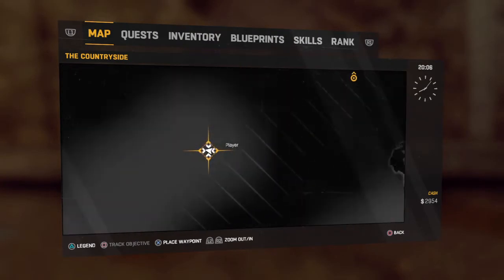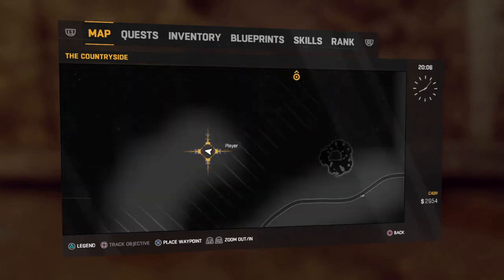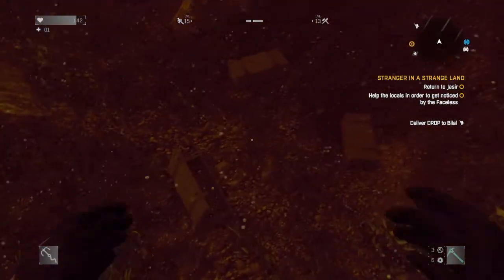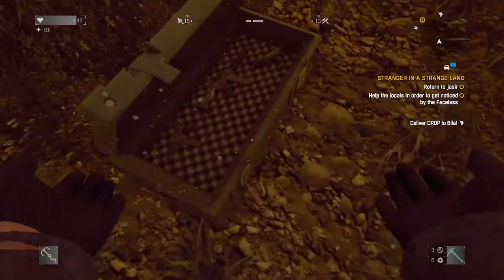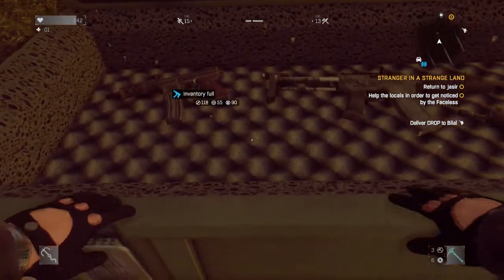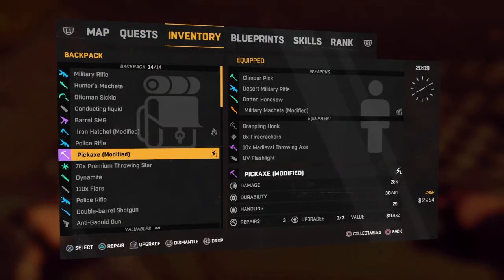We're here on this side of the map — remember this side of the map. If I go down here, there's actually crates, and you know what's inside the crates? Guns. I just picked up an assault rifle. This is so good, you won't believe how good this is.